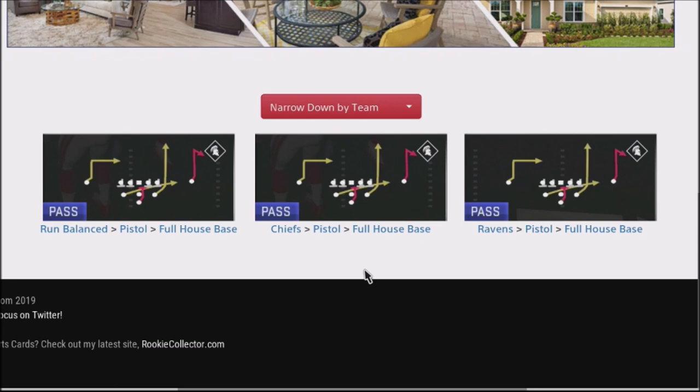I want to talk about a play that is very easy to run. It is very effective — a quick hike play that you can jump into and just snap the ball. Very easy to make reads. It gives you an opportunity to attack your opponent low, attack them on the sideline. You've also got a delay play opportunity, which a lot of times doesn't get covered. And you have a way to attack your opponent on the opposite side if he starts focusing on one side.